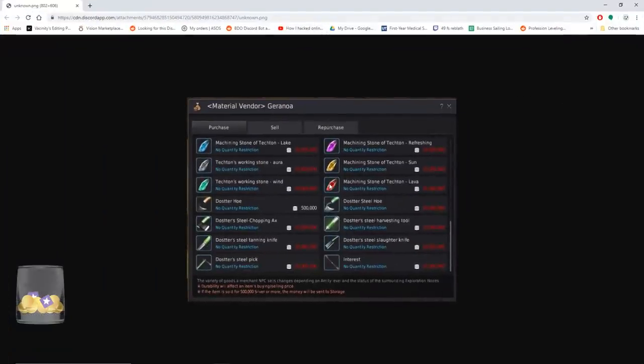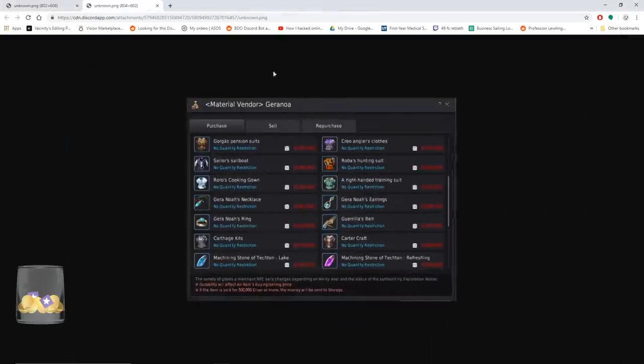Right off the bat we have 10 million silver for most of the tools and the stones, and then we have another photo here showing the prices of the blue clothes and the blue accessories. Those are 10 million a pop each. So if you guys wanted to know what they look like, what the names were, and how much they were for the blue versions — there you go on the screen.